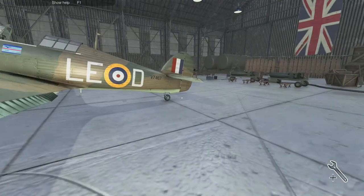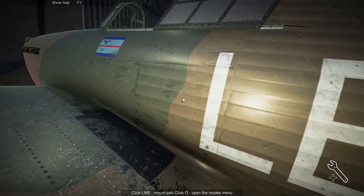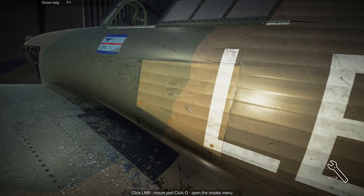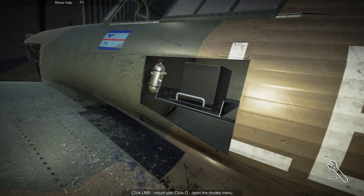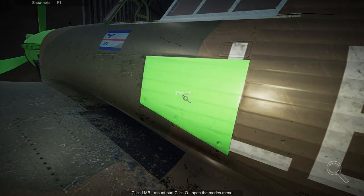Let me show you — this is the radio hatch. The oxygen bottle and the radio are the only things in there. Let me take it off and show you: there's your radio, there's your air bottle. That's the only thing that concerns you. See how that's green.